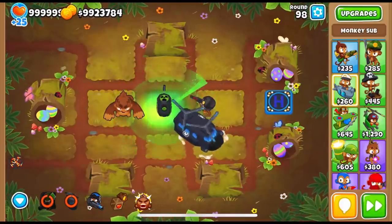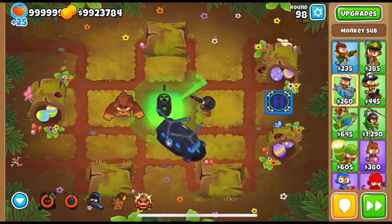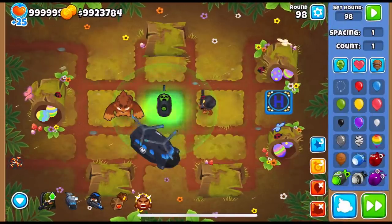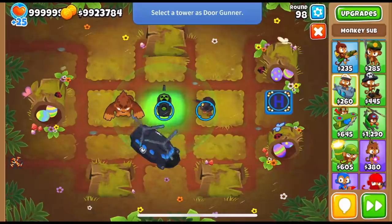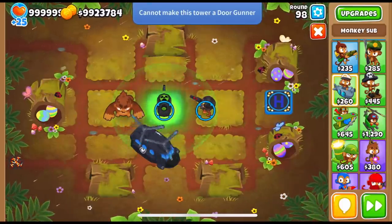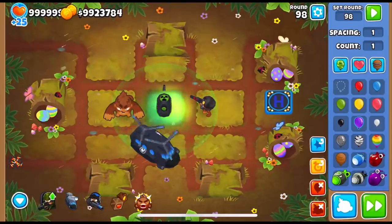Let's test out heroes now. Can we pick up heroes? I don't think so — the monkey knowledge description says only towers, I think. But let me try — let me just click the button. Nope, so it doesn't appear. I cannot make this tower a door gunner. So we cannot pick up heroes.